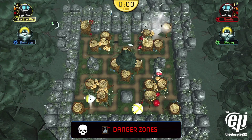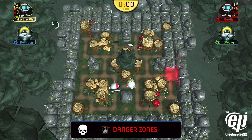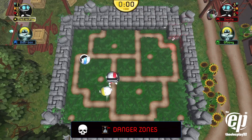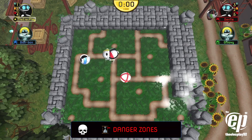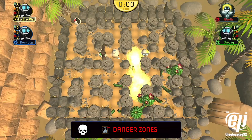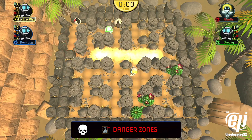Dynablaster Reimagined features an all-new gameplay mechanic: danger zones. When the timer hits zero, indestructible objects will fall from the sky, making the levels smaller and far more limited to explore than they were previously. You could find yourself trapped or crushed by the falling objects. In sudden death situations like this, adrenaline rush kicks in.